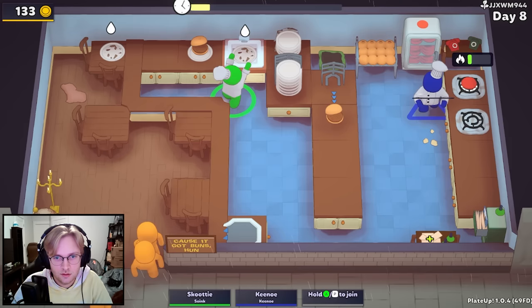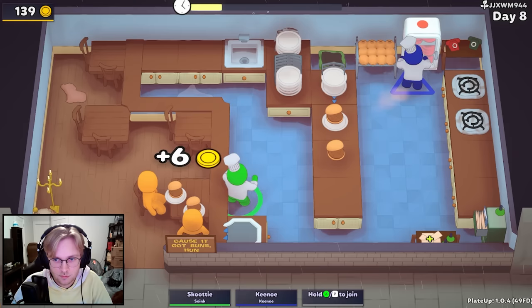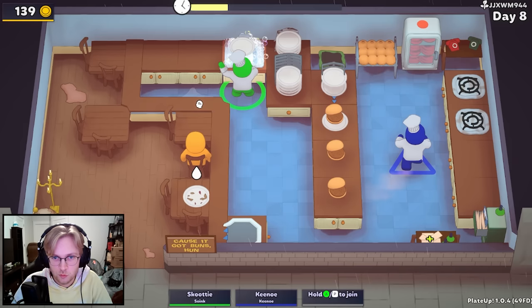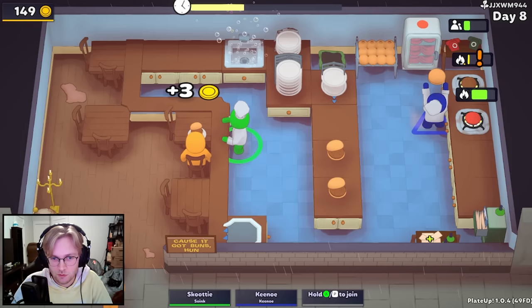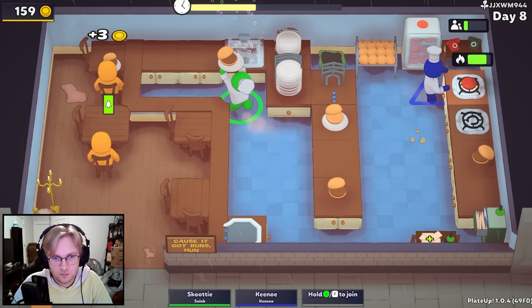I feel like it'd be nice to have a dishwasher on top of the power sink. See, last time we used the dishwasher it didn't seem useful. Yeah. So I don't know what the use case for it is. It's pretty good with two players, because last time we had Gavin only on dishwashing, so the dishwasher wasn't really useful because he was just standing around. But if I'm serving and doing dishwashing, then the dishwasher is pretty nice.